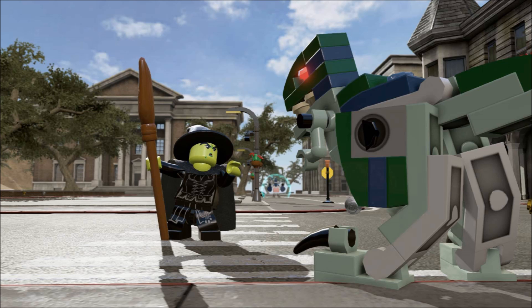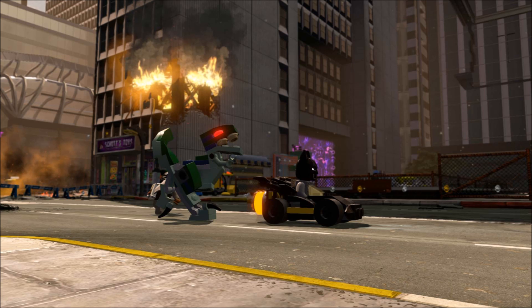Here we can see Batman driving away in the Batmobile, with Blue from Jurassic World chasing him — another great example of the combinations possible. They're in Metropolis. Also, what is that big purple wall in the background? Is that going to be a certain character we don't know about yet? I imagine mini kits and collectibles are still in this game, so maybe you need a certain character to go over to that wall, get rid of it, and grab the mini kit.